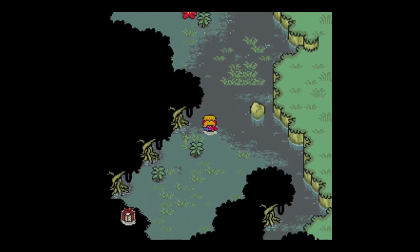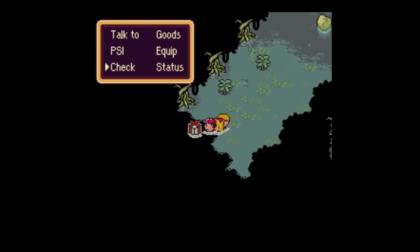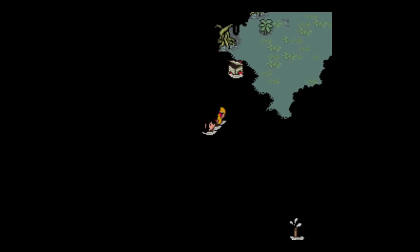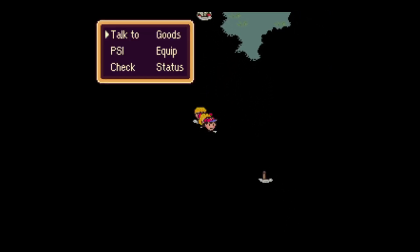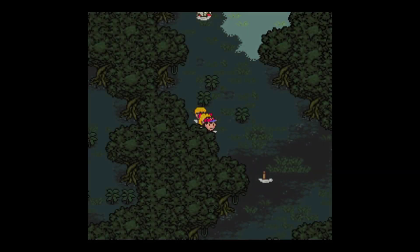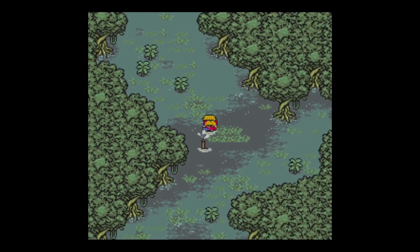Once you get to a certain point in Deep Darkness, you have to use the hawkeye. If you didn't come here with it, you won't be able to see jack. There we go — illumination.